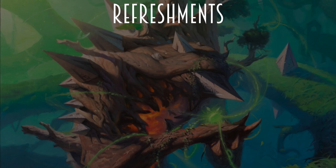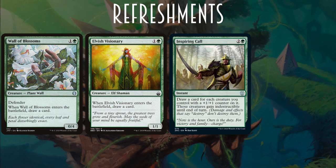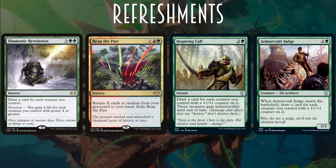For refilling the hand, we have Wall of Blossoms — 2-mana defender, when it enters the battlefield draw a card, 0/4. With Pylath out, we could just make the biggest wall possible if we actually have to block something. Elvish Visionary — ETB draw a card for 2 mana. Inspiring Call, 3-mana instant — draw a card for each creature you control with a +1/+1 counter on it; those creatures gain indestructible until end of turn — anti-blowout tech right here. Armorcraft Judge, 4 mana — when it enters the battlefield, draw a card for each creature you control with a +1/+1 counter on it, 3/3. Shamanic Revelation, 5-mana sorcery — draw a card for each creature you control; ferocious: gain 4 life for each creature you control with power 4 or greater. And Reap the Past — X red green sorcery, return X cards at random from your graveyard to your hand, then exile Reap the Past.